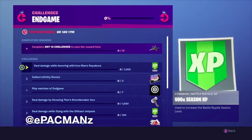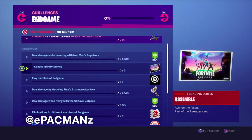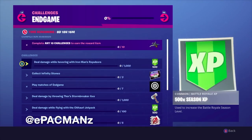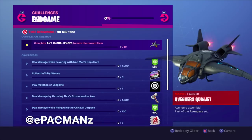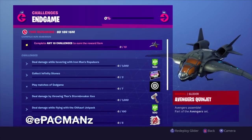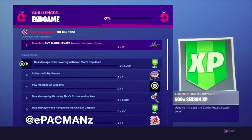For the first part we're going to focus on these six challenges we have. All you have to do is complete any 10 and you get this awesome Quinjet glider, which is what the Avengers use in the movie. That's pretty cool. Let's just get started on these challenges.